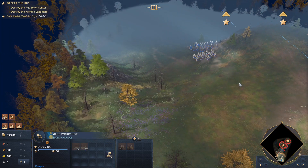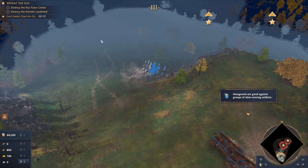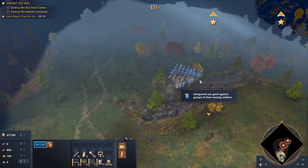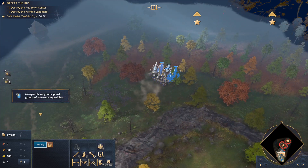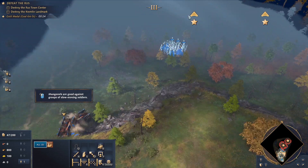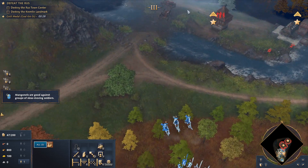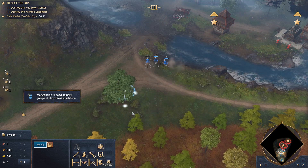Every siege unit is specialized, and some may not be suitable for the task at hand. Siege towers, for example, are irrelevant in this challenge because the enemy does not have stone walls. Use rams to batter down your opponent's walls and destroy their buildings. Enemy patrols guard the camp — use springolds or mangonels to help your soldiers eliminate these defenders.